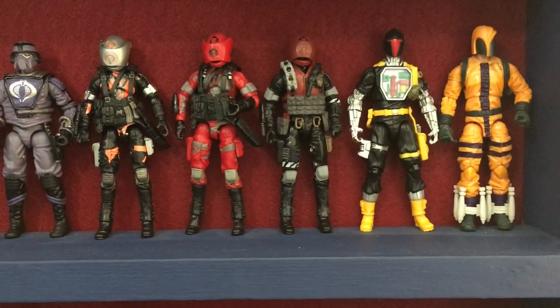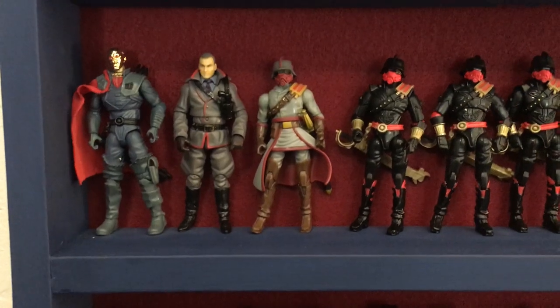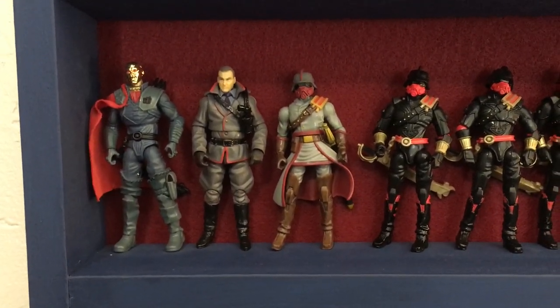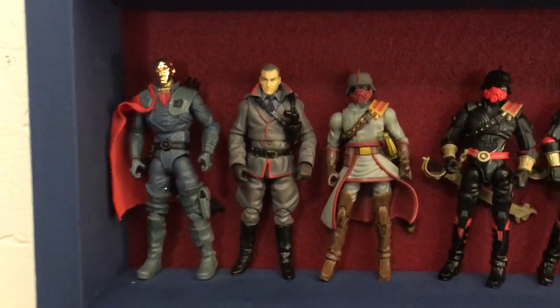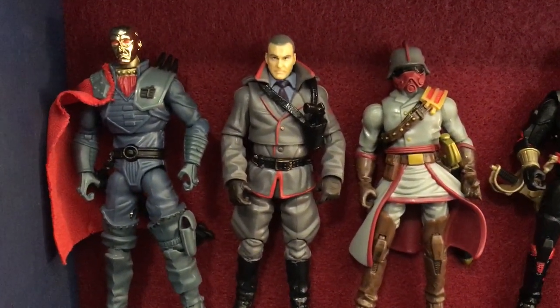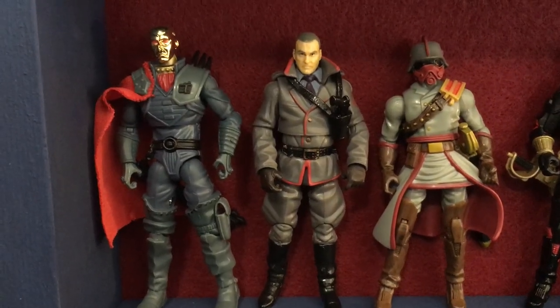Got a Bat Trooper and a Heat Viper. And then it's on to Destro, who is also one of my favorites. So I usually try to grab anything Destro or Iron Grenadier related, if it's at a pretty good price. Right here I just took the head off of the Retaliation Firefly and put it on the Rise of Cobra Destro body. It looks pretty good, so I'll probably just keep it like that and maybe use them as a general.